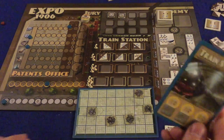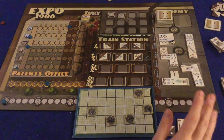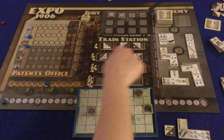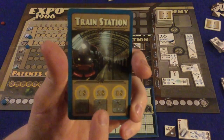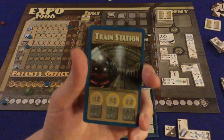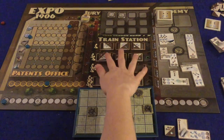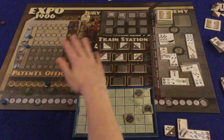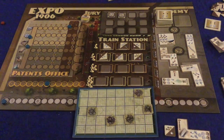The next action is the train station. You purchase materials here to build your inventions. The first costs one coin, the second costs two coins, the third costs three coins — so buying multiple things gets very expensive. There is also a finite amount available per round, so if players buy them all up, there's nothing left until the next round.